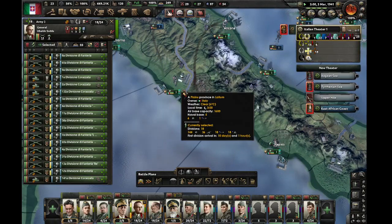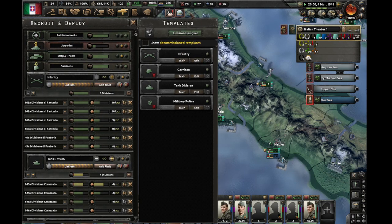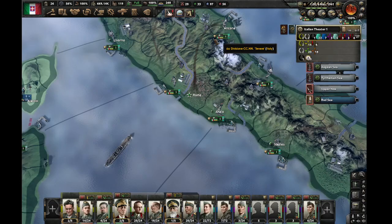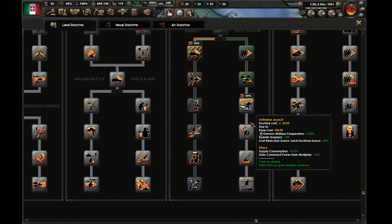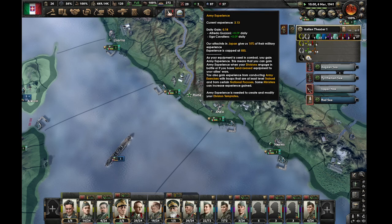I like to go six tanks in each army. I still like to have them motorized divisions. I'll use some army experience for our new motorized division. Supply consumption negative ten percent is good.